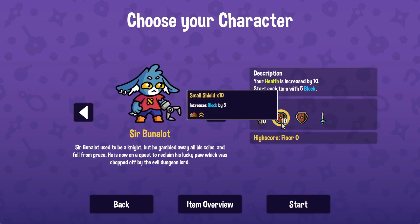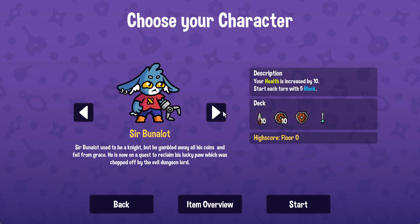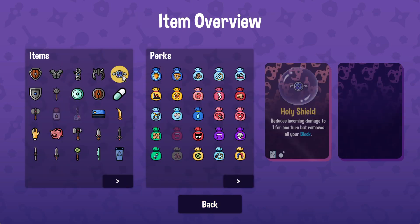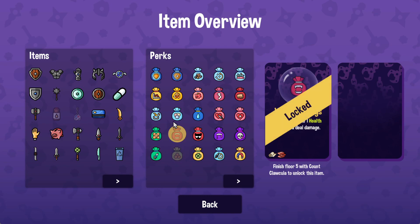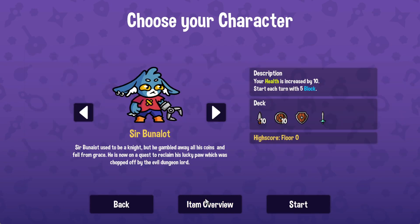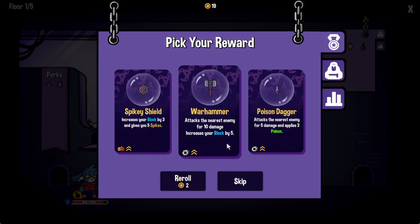it is a lot of fun. You choose a character, and some of these characters are locked. Think Slay the Spire and other roguelites in the sense that you're going to be unlocking content as you play. But unlike a typical roguelite where you're dealt a hand of cards and use mana to play them — not in this game. It's one big claw machine, and your deck is actually just a list of items that will be in the machine that you can try and grab out in order to do different things.